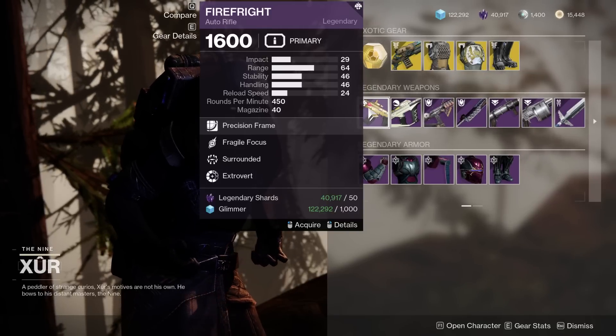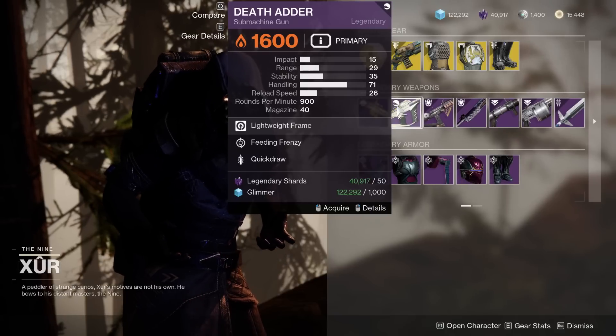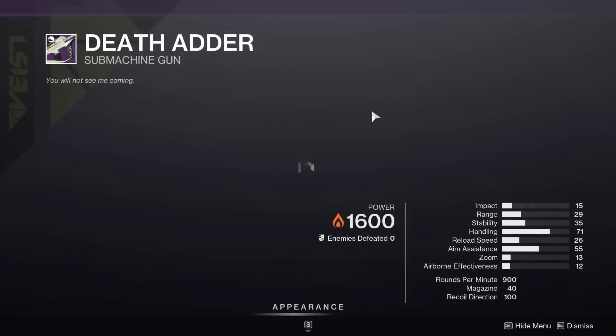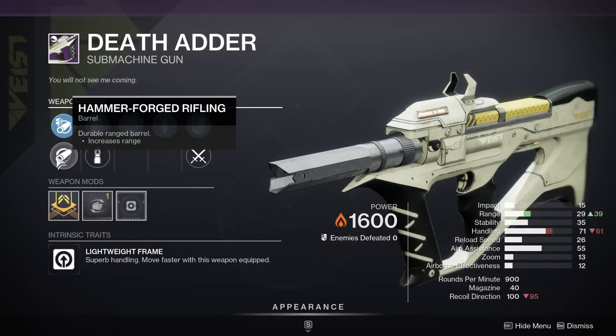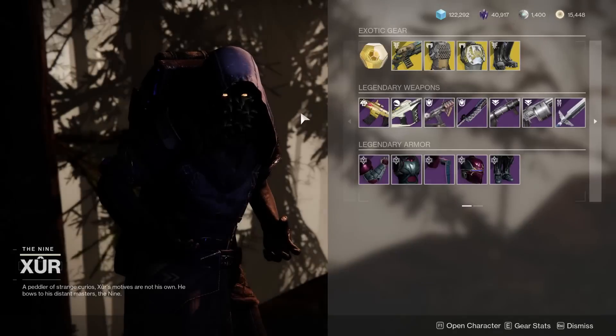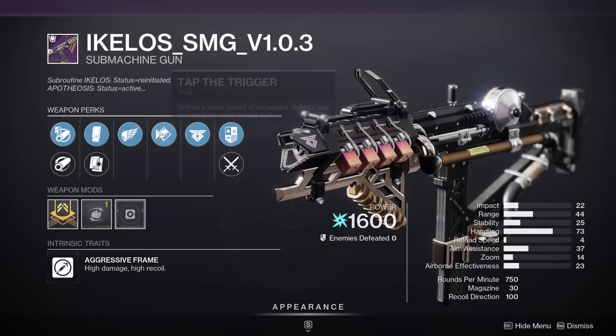Moving on to the weapons, we have a Fire Fright here with Fragile Focus and Surrounded — I don't think so. We do have a Death Adder here with Feeding Frenzy and Quickdraw, Hammer-Forged Rifling for the extra range — not a bad little SMG, but nothing amazing.